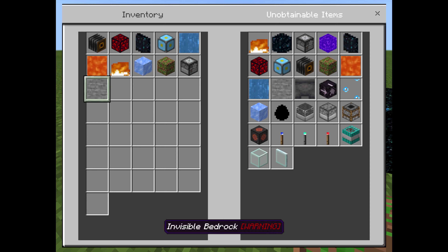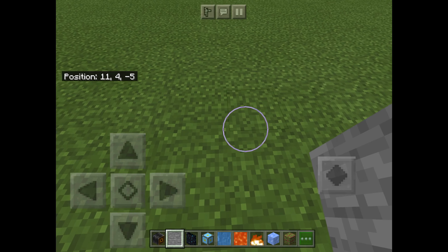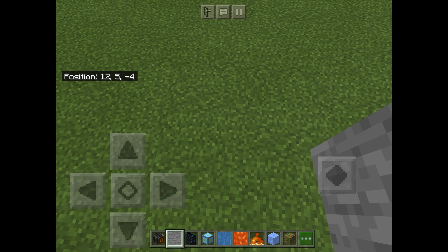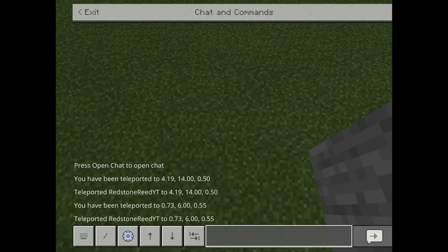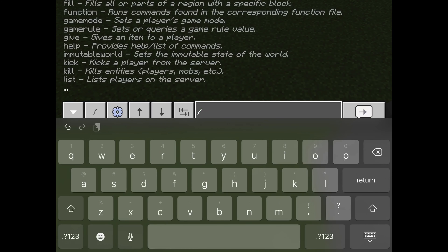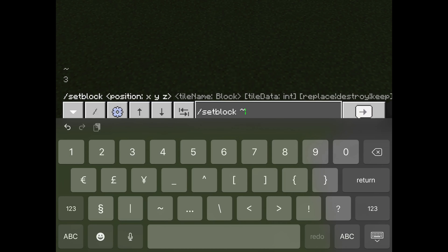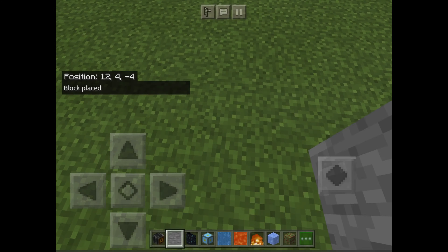Invisible bedrock — think of it as a barrier, but you can't even see the hitbox. It doesn't look like it's there but it's actually there. You can't get rid of these without commands — you need to do slash setblock using tilde tilde negative one tilde air while standing on top of it, and then it'll disappear.